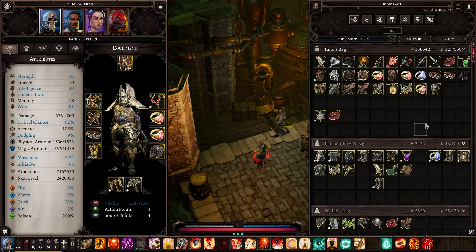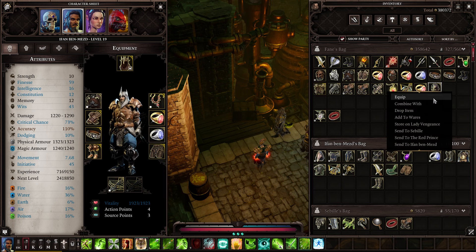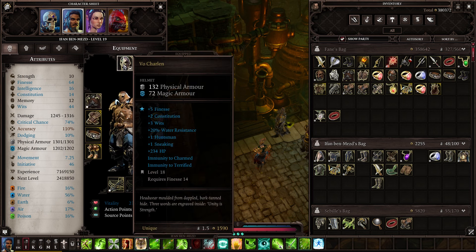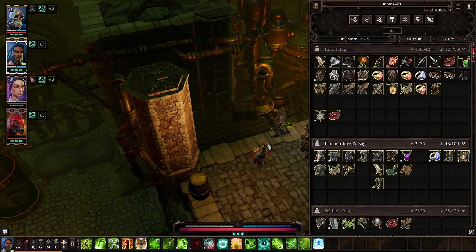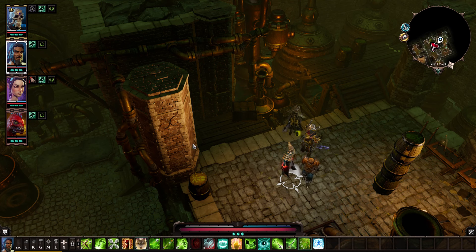With all these Finesse items I'm talking about in here, we're going to actually throw this on Ifan. Watch his damage go from a max of 1290 to a max of 1316 — not a huge jump, 26 damage. When you're already dealing 1,000+ points of damage it isn't much, but it was better than his gold tier stuff that he already had. That one had plus two Warfare and is still giving more damage. Anyway, that's all great.